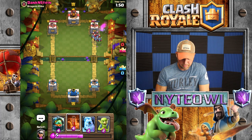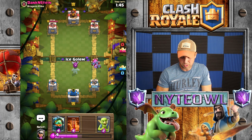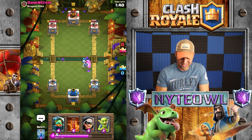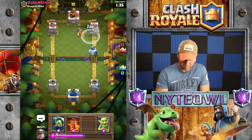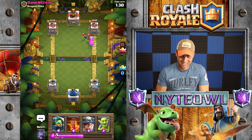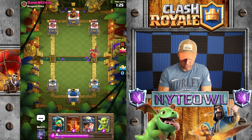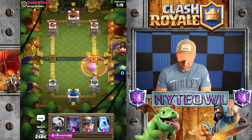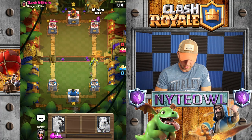Looks like he's got some Minion Horde coming our way. I'm gonna drop an Ice Golem over here to distract two of them — just two, we don't want to distract all of them. Let's go Bandit right here and Zap. I thought I was only gonna put the Bomber down — this is gonna be tricky. I'm gonna have to Poison to kill that Bomber.